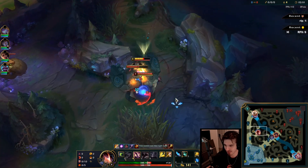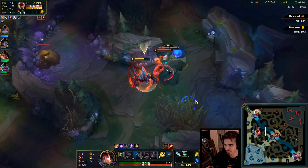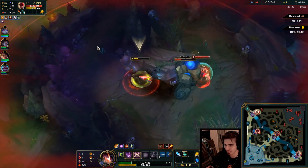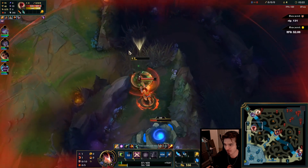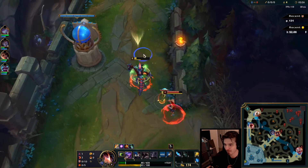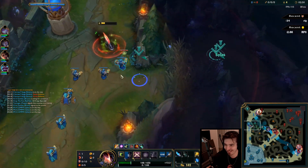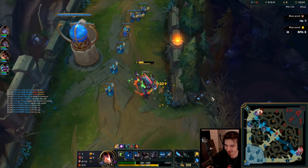And then that means you can pretty much instantly — I'm going to have to smite this one straight away. I'm trying to dodge his Q here but he's just going to right-click me to death if I'm not careful. Why am I not popping my potions? Somehow survived that.